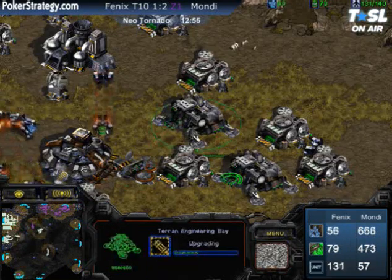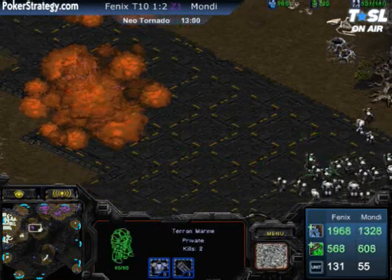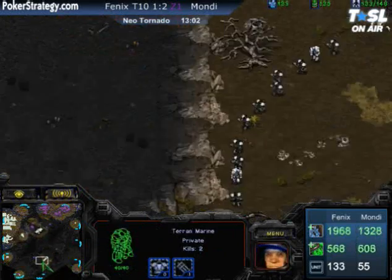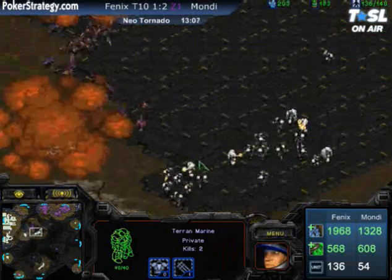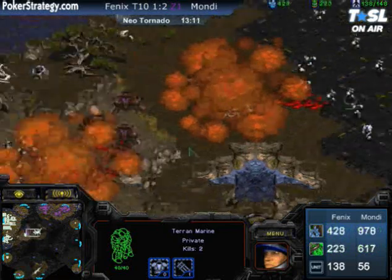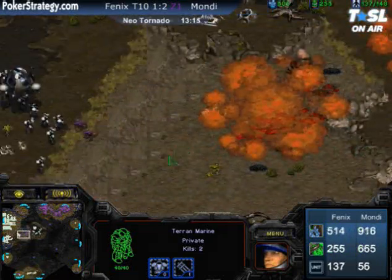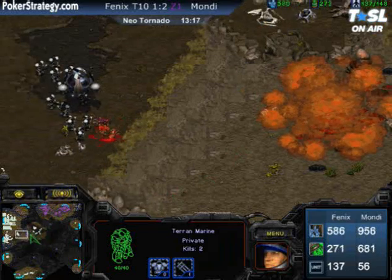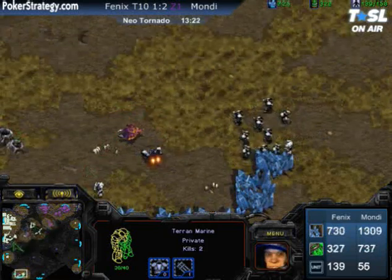That's a dangerous place to try to run back to, because with those Chrysalis eggs still there your units get clumped up and the Defiler and Lurkers can kill them off very easily. Phoenix is going to try to bait Mondragon into moving up to the high ground area. Mondragon knows that's going to be his key for aggression, but the Marines are there. Look at that swarm — those Marines gotta get out. And look at Phoenix's group at the bottom of the map denying Mondragon's south expansion.